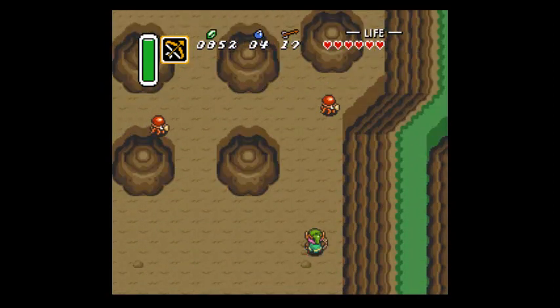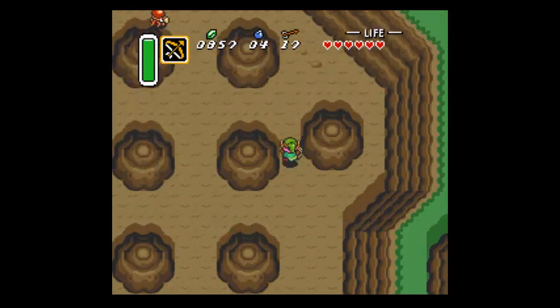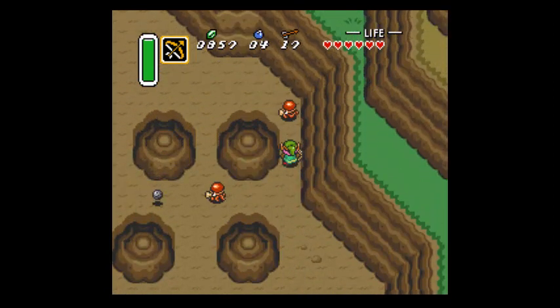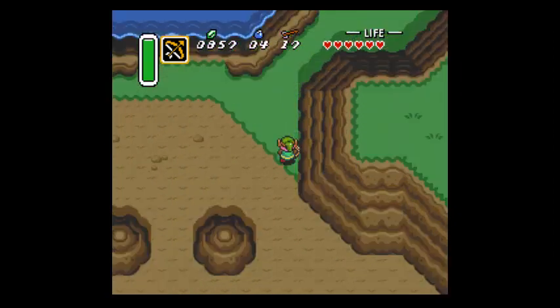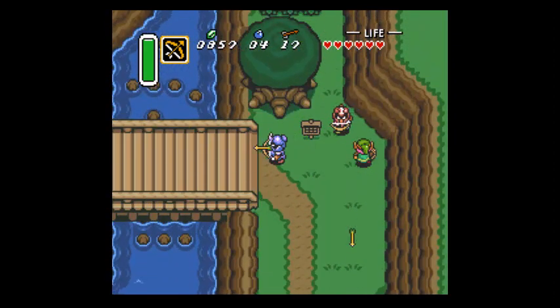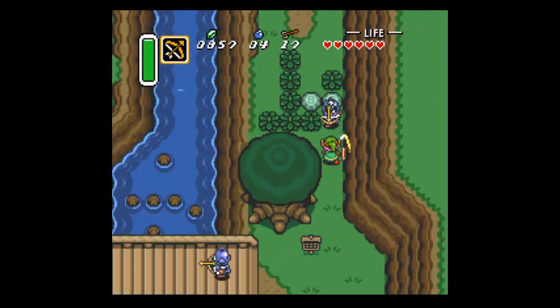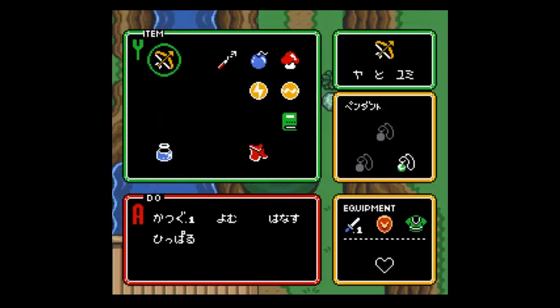Looks like a couple of things around the desert. Maybe what we get from the mushroom is good. So we're gonna go ahead and do the mushroom real quick since we're here. I'm pretty sure I don't have the glove - no, I don't. I don't even have the flippers.